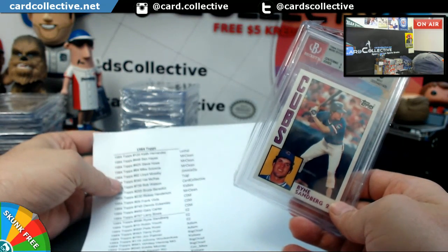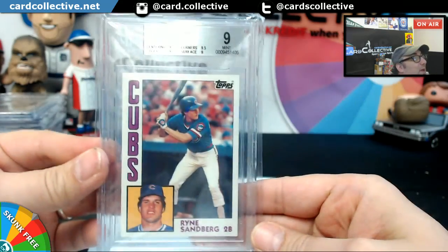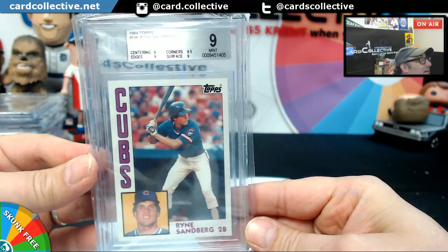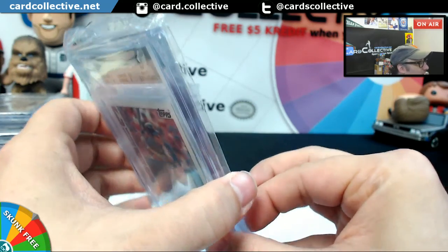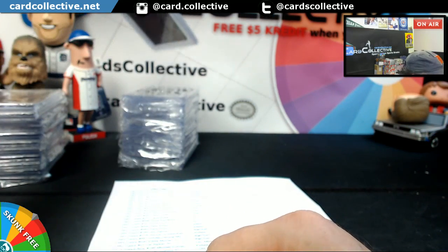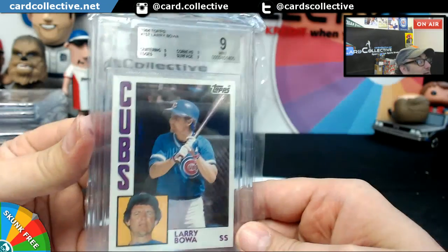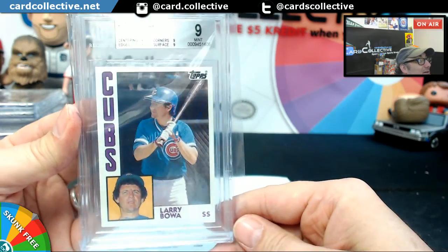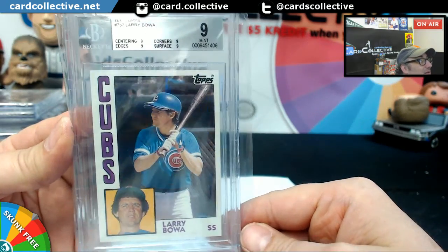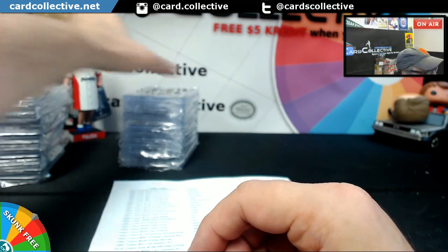Sandberg got a 9. Who had the Sandberg? Easy. That's not bad, Easy. No 10s yet. Nope. So I'm assuming then that Larry Bowa — Easy — 9. Oh man, 9 across the board. And Easy again — Robin Yount.